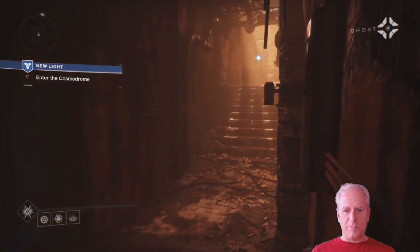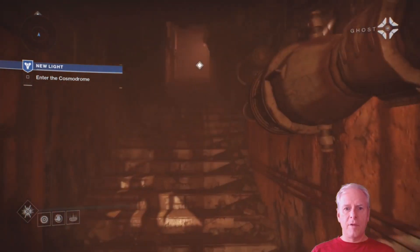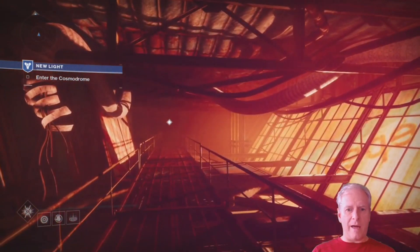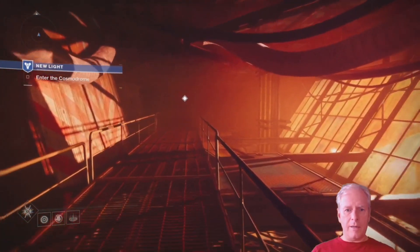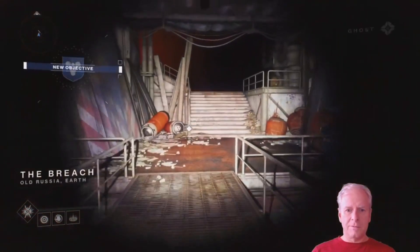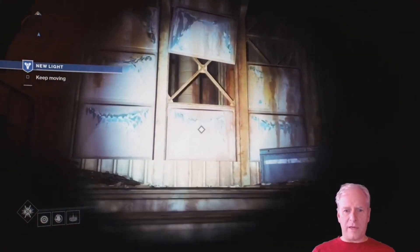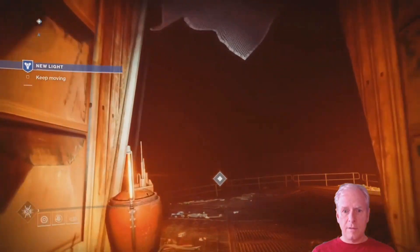I'm going inside — this looks like a spooky place. 'We'll need a ship, but first I need to find you a weapon. Let's keep moving.' Give me a weapon! Oh, this doesn't look good. I'll just keep following that little white square — I guess that's my ghost thing.